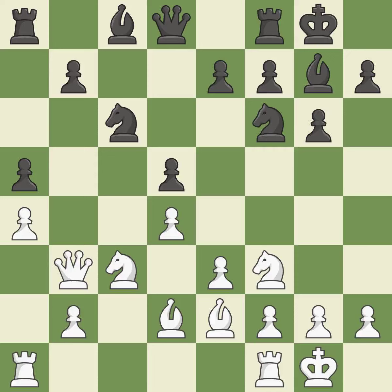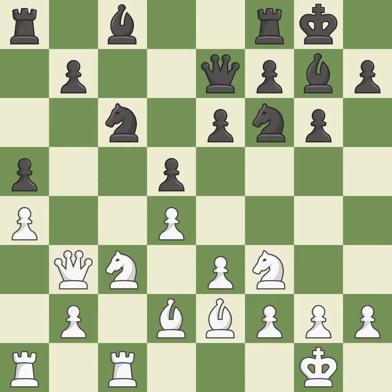Now that the rooks can see one another, they can defend one another. Now that the rook is on an open file, it is easier to control squares all over the board. By growing a queen from its beginning square, this activates the queen.